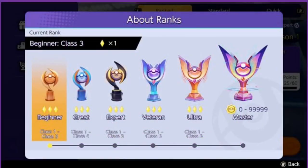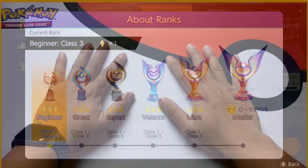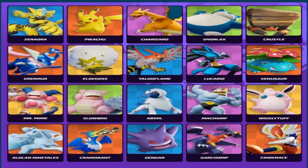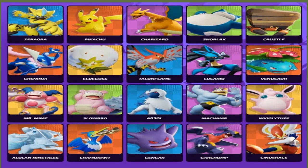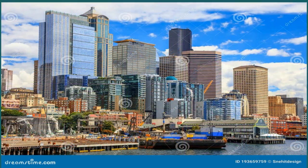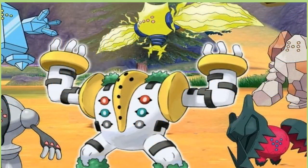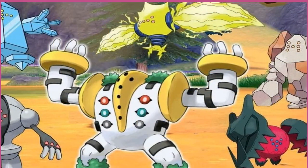Another very swift creature sharing the 145 base speed stat is Mega Beedrill. The mega evolved form of the Gen 1 bug and poison type gets a huge bump to its speed — regular Beedrill has a base speed stat of just 75. Like Mega Sceptile, Mega Beedrill can also be a powerhouse, combining agility with a whopping 150 base attack stat, allowing it to deal devastating physical attacks. With the prospect of mega evolutions returning in Pokémon Legends Z-A, using Mega Beedrill in battle seems like a worthwhile effort.